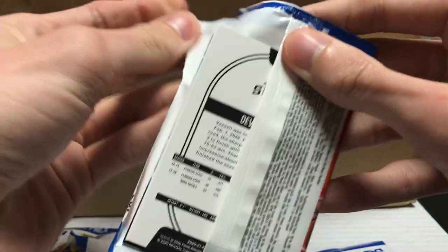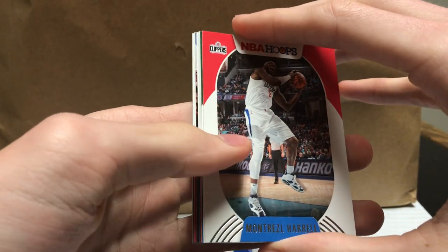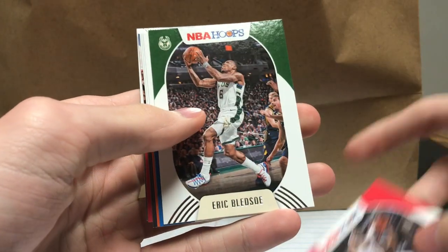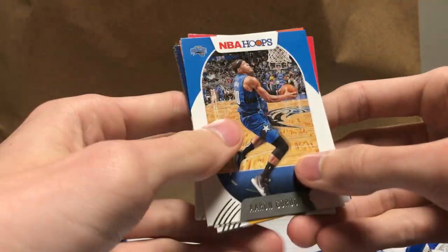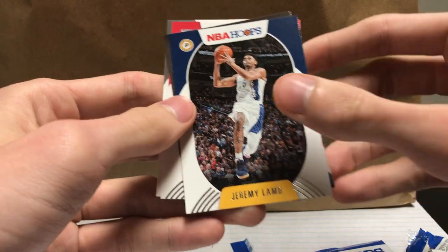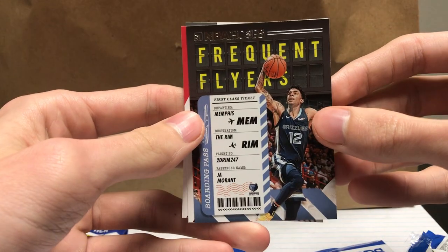Sorry if I ruined the back card. First card: Montrezl Harrell. We got Montrezl Harrell, Eric Bledsoe, Aaron Gordon, Aaron Baines, Jeremy Lamb. And a Frequent Flyers Ja Morant insert — that's pretty cool.